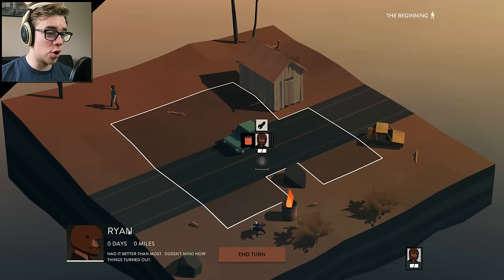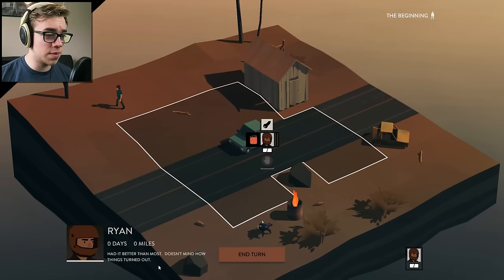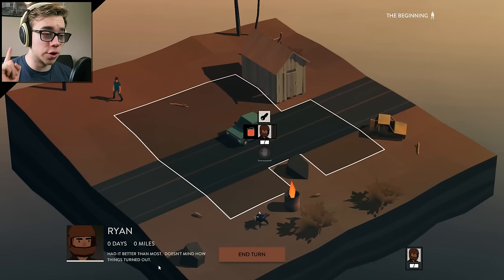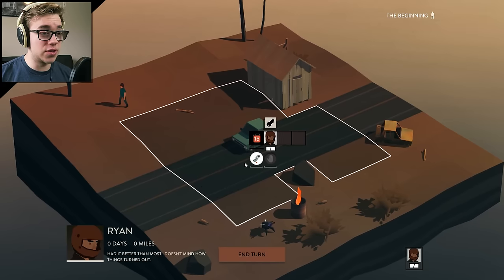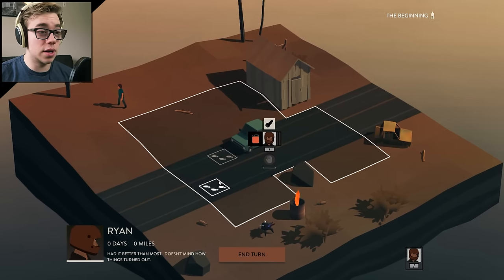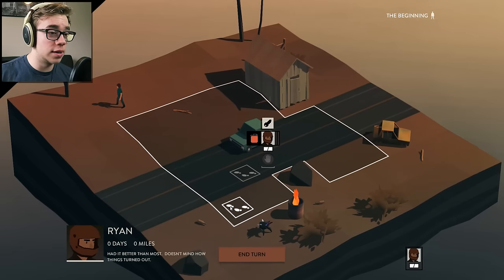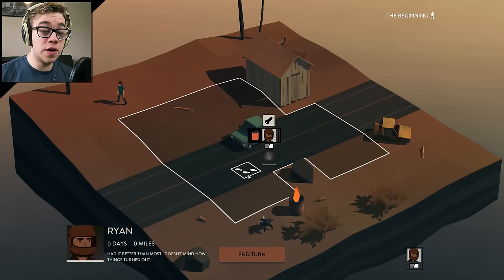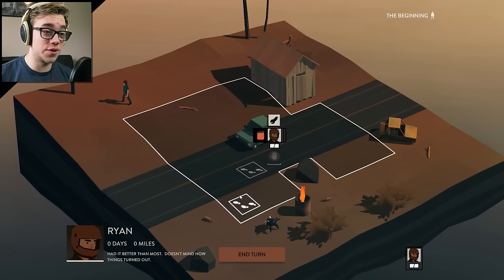It appears my main character is Ryan. Had it better than most, doesn't mind how things turned out. So he has an action bar — he has two little slots, which means he can do two actions during a cycle, a day, or turn, or whatever you want to call it. So for instance, you can see if I move here it will take one of those slots. If I move here, it'll take two of those slots and he'll be out of moves.